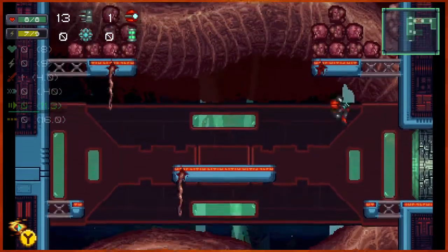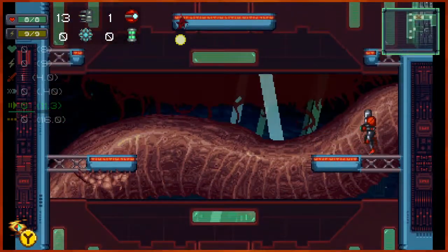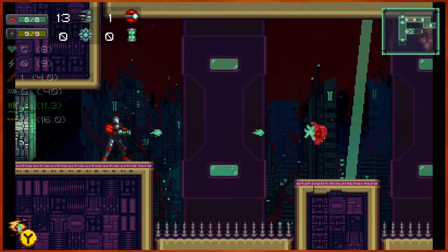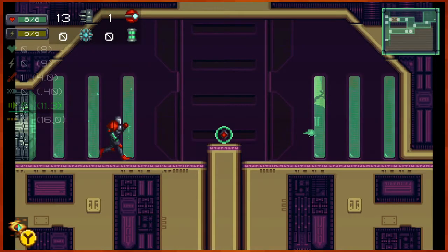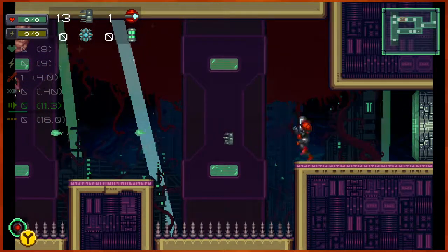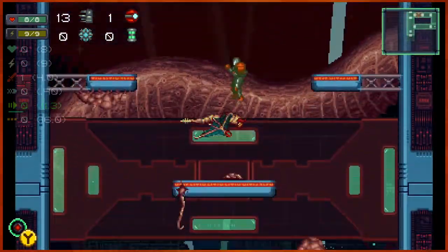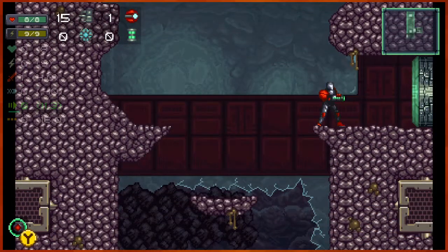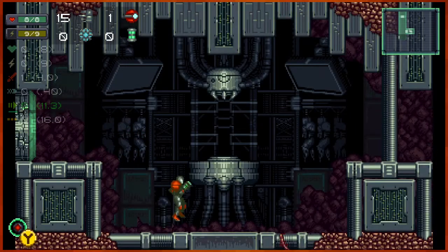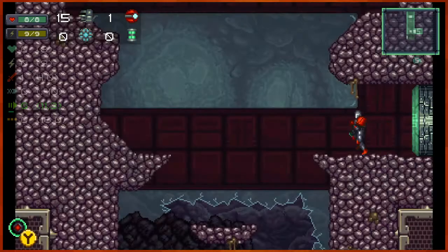Another reason I like this buzzsaw weapon is because it really wrecks face through those rooms filled with pod things. What is this — oh, power shield, okay. I'm gonna take it. I'd rather take the power shield and not risk accidentally sending myself to the glitch area. Depending on how strong I feel near the end of this run, I'll definitely try to get to the glitch realm.